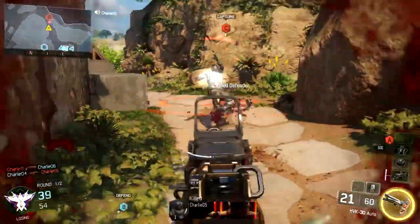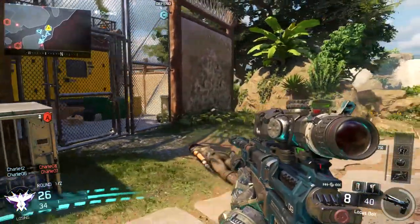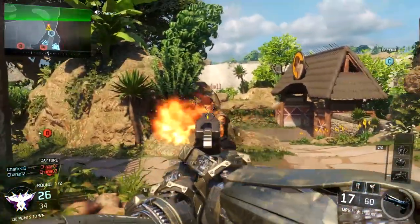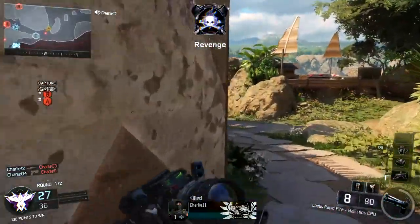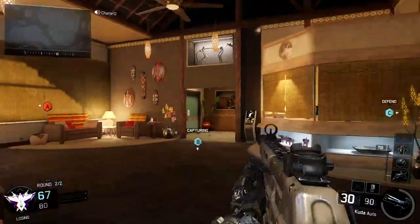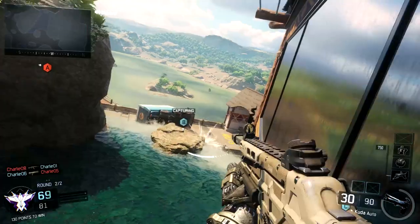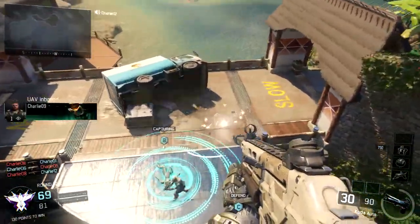A good or bad netcode or lag compensation can make or break a game though. A breaking point example in Call of Duty would be Black Ops 1. While it didn't chop or chug or do anything like that, it certainly did have very strange and wobbly hitboxes. Sometimes your bullets would go through people, and sometimes you'd hit behind them. It was strange and a lot of people didn't like it.